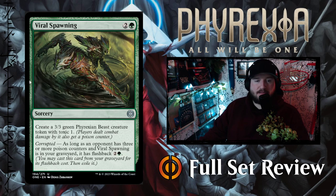Next up we've got Viral Spawning — 2 and a green for a sorcery. Create a 3-3 green Phyrexian Beast creature token with Toxic 1. And it has Corrupted: as long as your opponent has 3 or more poison counters and Viral Spawning is in your graveyard, it has Flashback for 2 and a green. That's a really cool use of Corrupted — Corrupted gives this card Flashback and you can cast it again for the exact same price you cast it the first time. Normally Flashback costs are more expensive, so this is really cool.